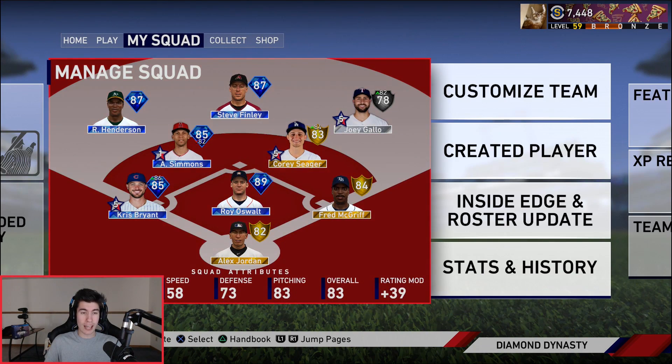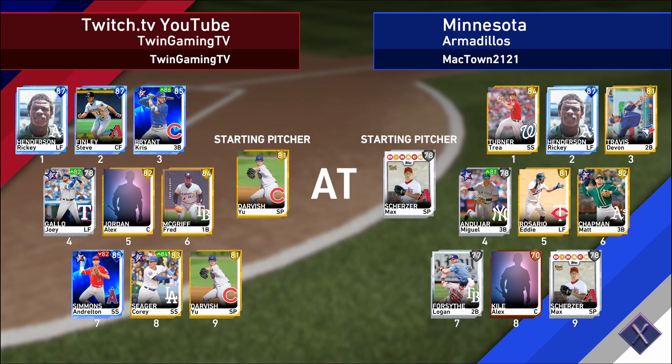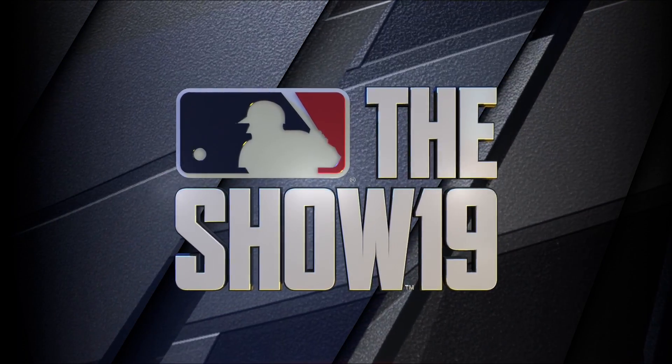We're going to get into this Ranked Seasons game and try to get a win. We're playing the Minnesota Armadillos. Our opponent has Trey Turner, 87 Rickey Henderson, 81 Devon Travis — my brother was telling me he likes that card — Miguel Andujar, Eddie Rosario, Matt Chapman, 77 Logan Forsythe, a creative player catcher, and 78 Max Scherzer on the mound. We've got Yu Darvish on the mound. I'm hoping to get Goose in this game — I don't think I want a complete game with Yu Darvish, so Goose will be making his debut.